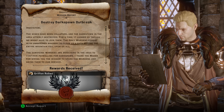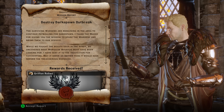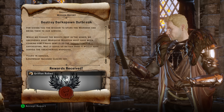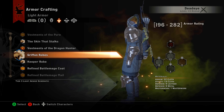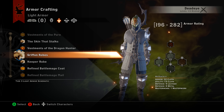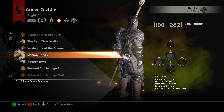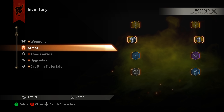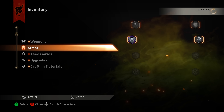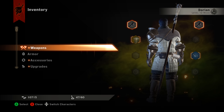We have finished up Destroy Darkspawn Outbreak, and you can see the final result here. Everything worked out well and we got our Griffin Robes Schematic. Here it is — there are the slots on it, and this is what it looks like by default on a human. If we pop out of here and go into our inventory, you can see what it actually looks like once you craft it and put a little bit of color to it. Not a bad-looking piece of armor.